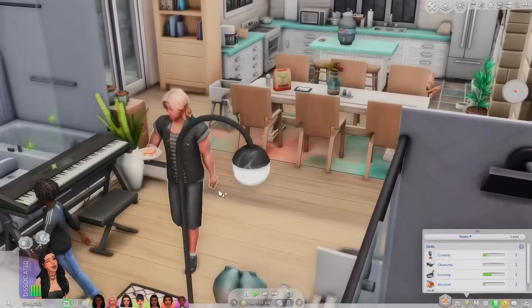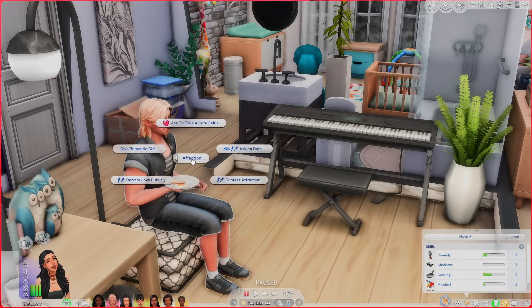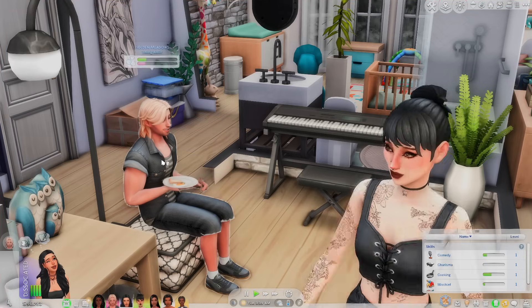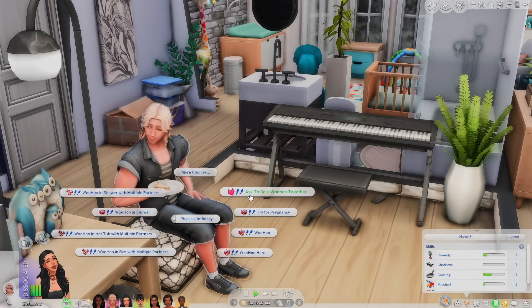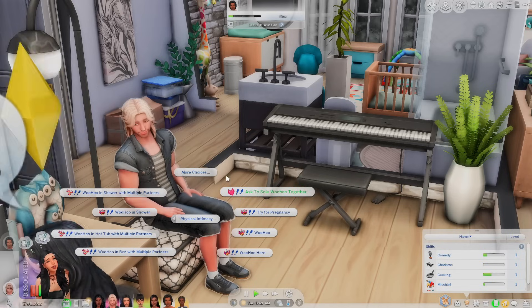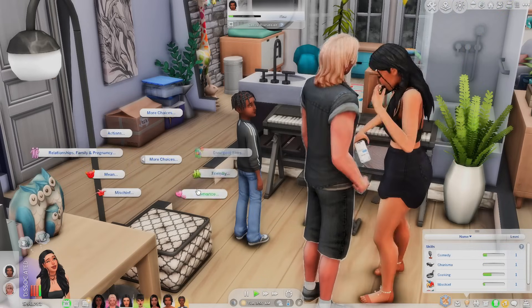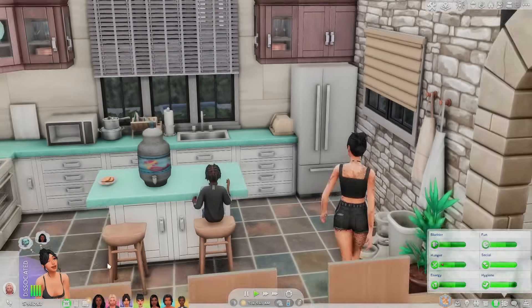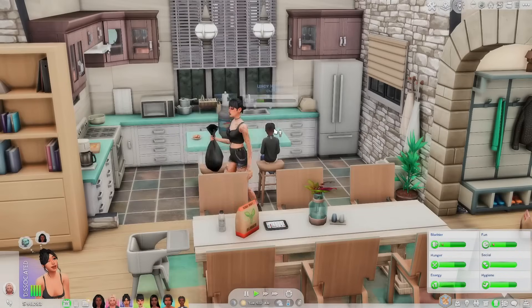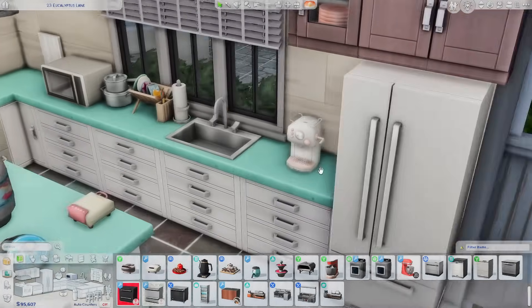The next mod is the Sultry Sims mod — another great one of the year. With this mod you get new romantic social interactions. Under affection you can 'ask to take a cute selfie,' and there's also 'solo woohoo together' where they just do their own thing but together. There's also a naked pillow fight, and more options appear as the relationship develops. Things like 'confess secret desires' — basically confess your kinks — and 'playfully tease' are also available.